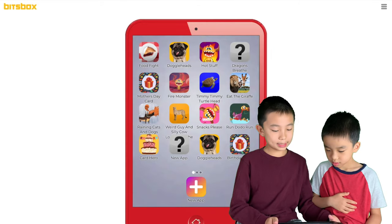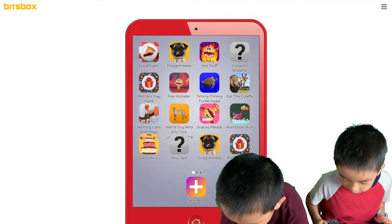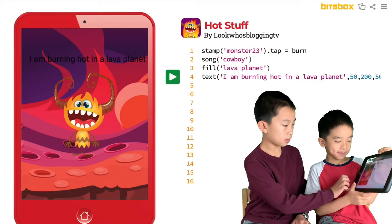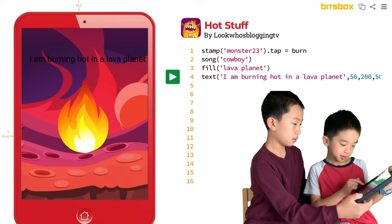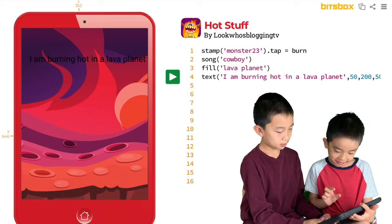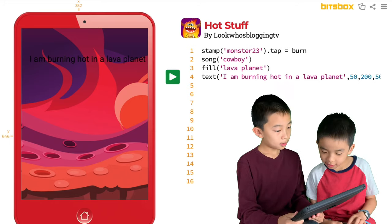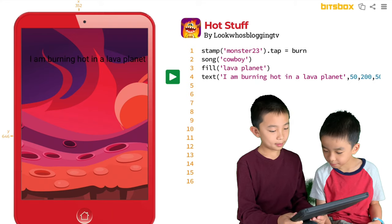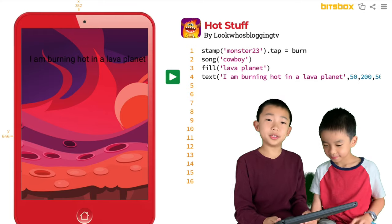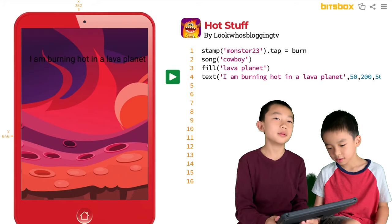Now we're going to get started. First, Brother is going to show you the three mini apps in the beginning. The first one is Hot Stuff. I kept the same monster — it still burns. But I added the cowboy song and I put the text: 'I am burning hot in a lava planet.' And you are able to change the color of the text. For example, black might not be the best color to put here, but it's up to Brother.